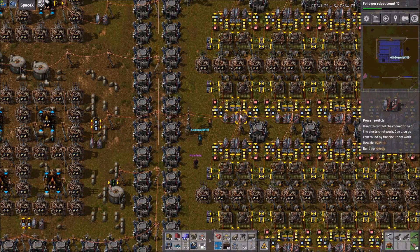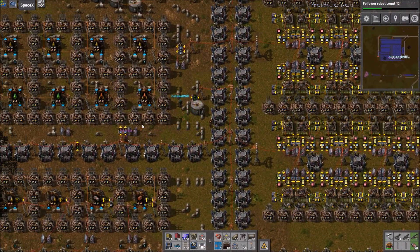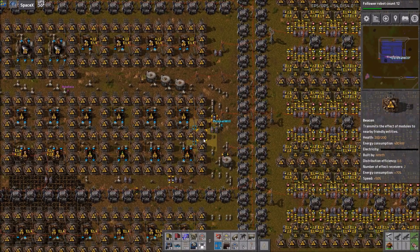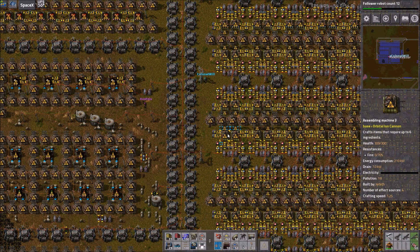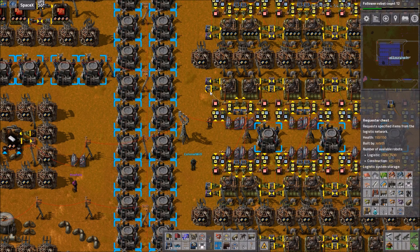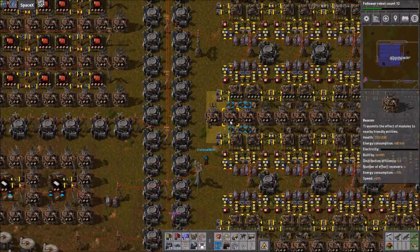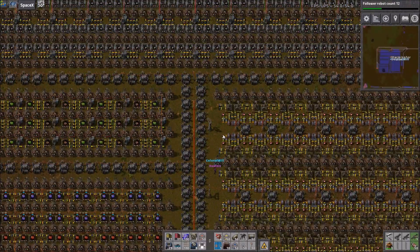The really cool part is it will literally only turn on the specific things needed to make that item. If I wanted say 100 stack inserters and we only have 49, it would only power on the machines needed to make stack inserters and the machines needed for their components. On top of that, it would only craft and request the exact amount needed - so 51 in this case - and once it got those it would depower everything, with very minimal item overflow.